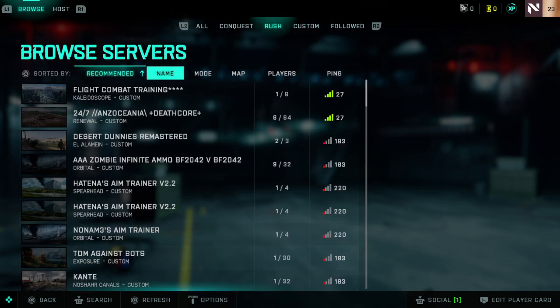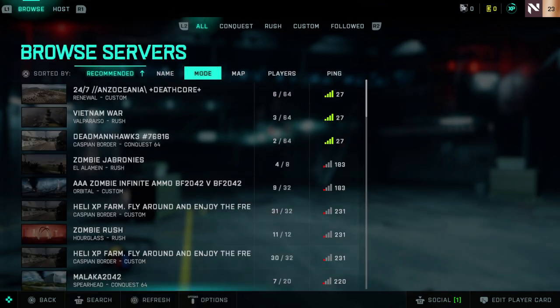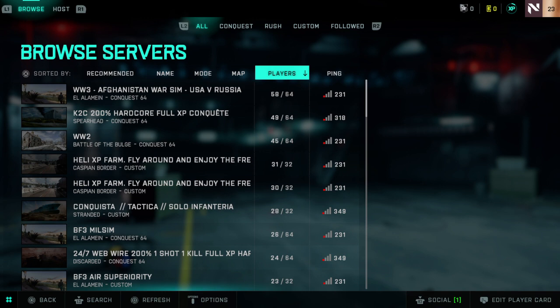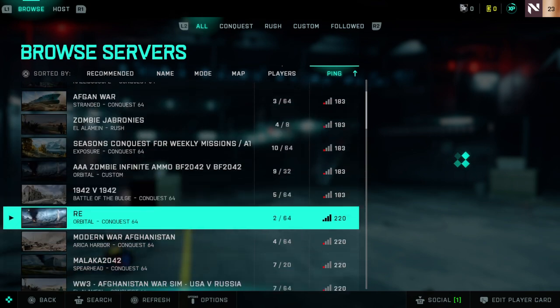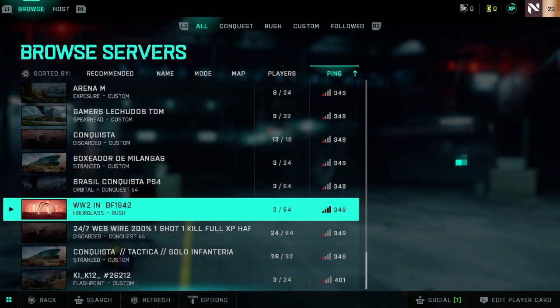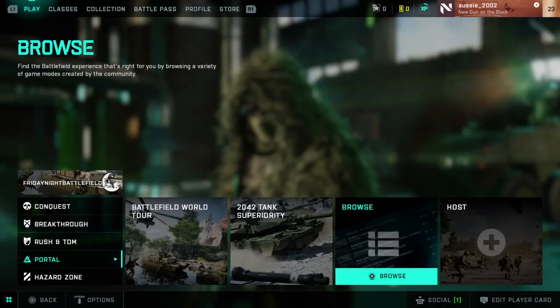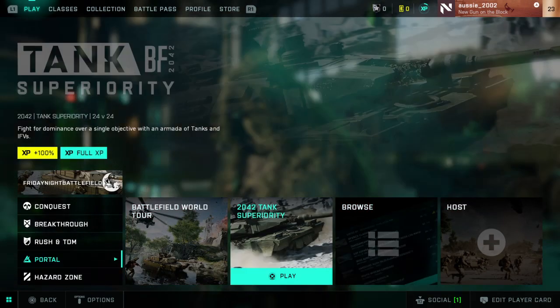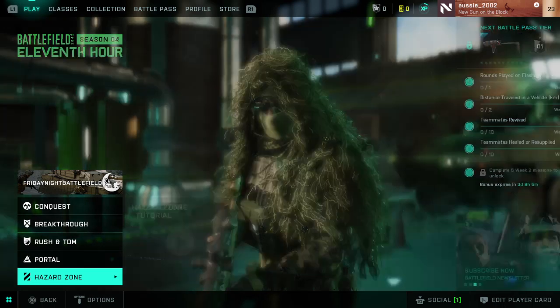Let's go to Conquest — actually, let's go to All. We can sort by Mode, Map, Players, and Ping. There's not many servers to be honest. So that's Portal mode — you get to do whatever you want in Portal mode. There's also Battlefield World Tour, and we get XP. There's not much to talk about for 2042, not many servers either. We can go on a server, but we'll just lag because of high ping.